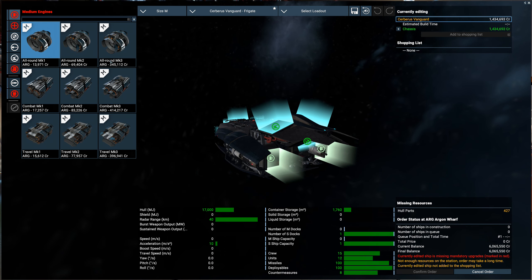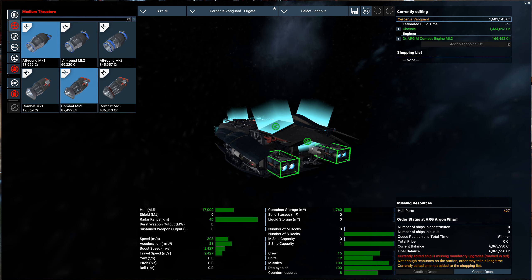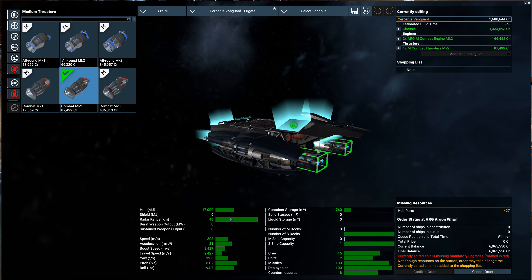We have a bunch of money - we got like 6 million credits, so we can outfit this one pretty nicely. I don't think I want to outfit it Mark III. We'll see how this build costs when we get back to it. But we do want to at least go Mark IIs on all this. It gives a nice 303 meters per second speed.